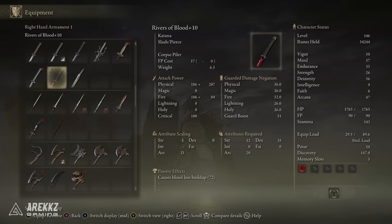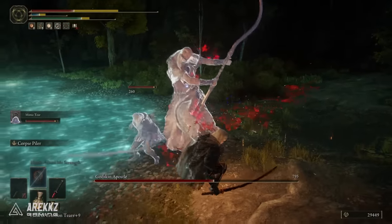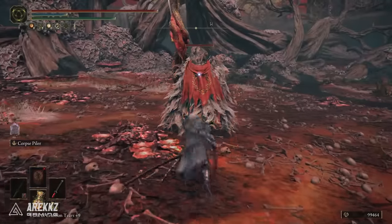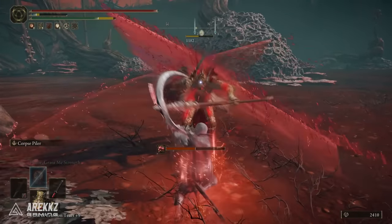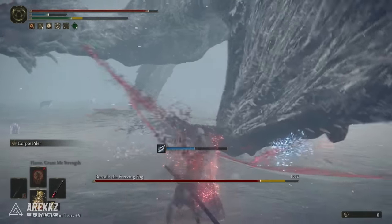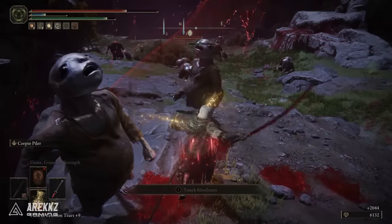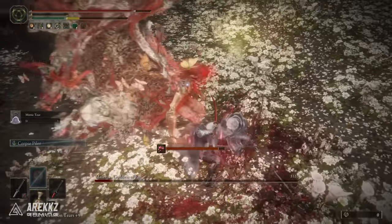Now onto the Katana section of this video — all the remaining weapons are Katanas. First one is Rivers of Blood. This is fantastic. As of the most recent patch it is borderline broken, to the point it will probably get nerfed soon. It has a dex requirement of 18, Arcane 20, Strength 12, primarily scaling in dex. This is a fantastic unique Katana with the unique weapon skill Corpse Piler, where it forms a blade of curved blood for repeated interweaving successive attacks, and you can follow up with an additional input for further successive attacks. This thing just shreds blood, and blood loss build-up is lethal in this game. Honestly, post-patch, it was this weapon that got me through the Malenia fight — I'm not even ashamed to admit that. This thing is a beast.